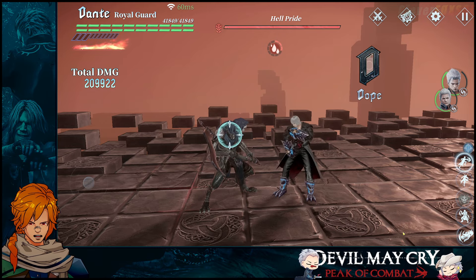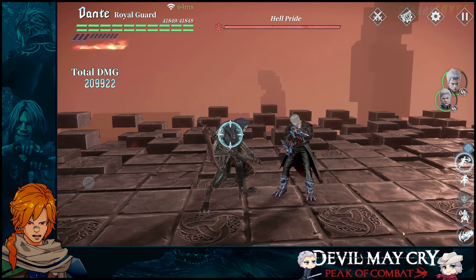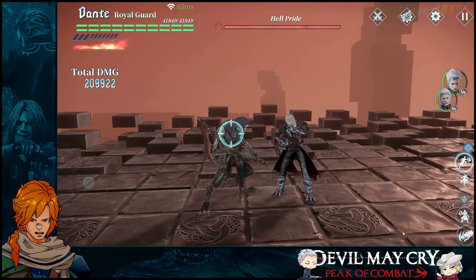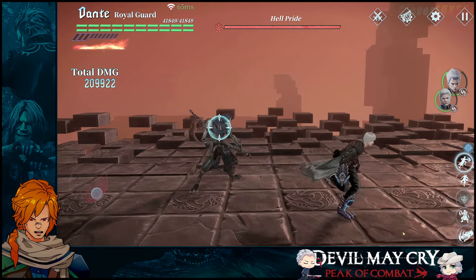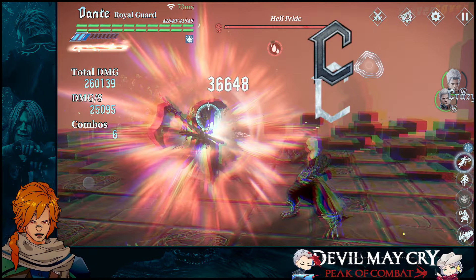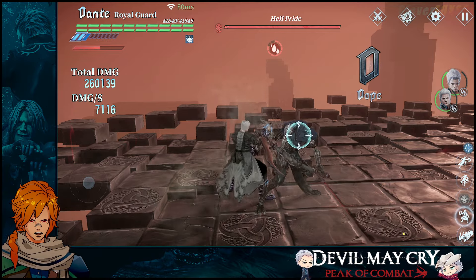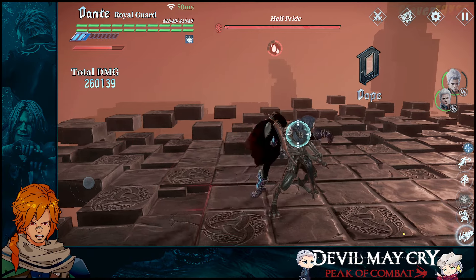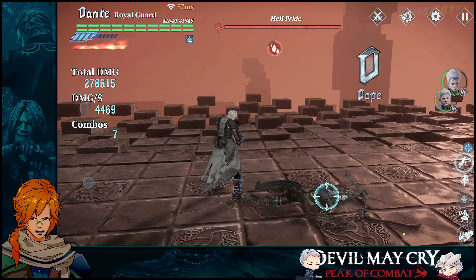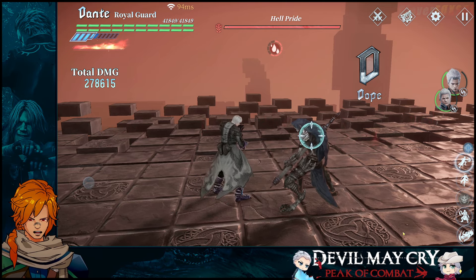I personally find that this character in all honesty is a very well-rounded character. If you lost the 50/50 — you were trying to get Endless Judgment Virgil, you were trying to get Devil Bringer, you were trying to get V and you ended up getting Royal Guard — you should actually consider Royal Guard. He's an easy character to learn, easy character to play, basically straight-forward straight attack with a parry. That parry helps build the rage meter even faster, basic attacks help build the rage meter, and the character in general is actually not that hard to use.